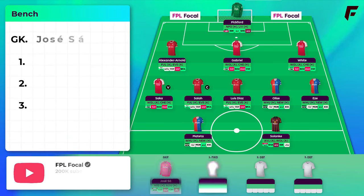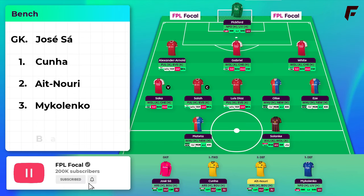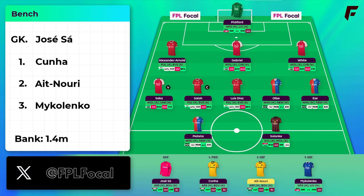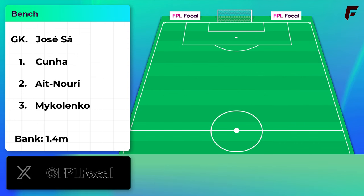The bench is Saar, Cunha, Eitnori and Mikhelenko — about 1.4 million in the bank here so it should be a very affordable draft for anyone. It's easy to free up funds at the back of the bench if needed. There's no way the bench goes as deep as Mikhelenko in a double gameweek realistically. Cunha and Eitnori were 2 players that didn't quite make it into the starting 11. Arsenal will be a tough match for Wolves, while the Bournemouth game does have potential. Eitnori's fitness is still a bit of a question mark after not making the squad at all last match.